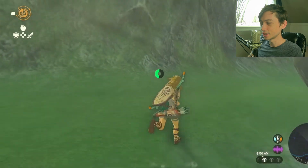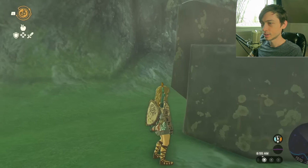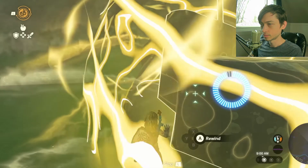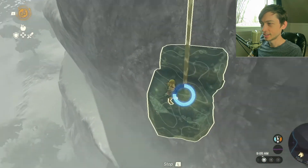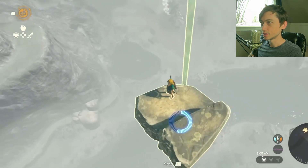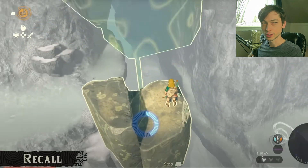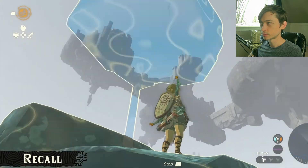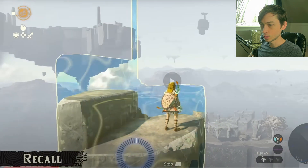Here it is - looks like the exact same stamina system. We're going to rewind time while standing on the rock that just fell - it started rising! This ability is known as 'Recall,' which rewinds an object's movement. Used Recall on the fallen rock, I can now rise into the sky. We're a lot closer to the sky islands!